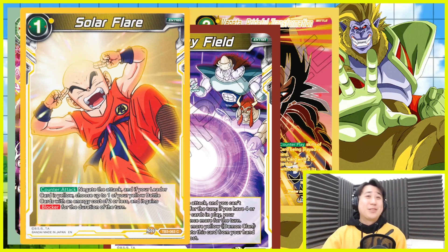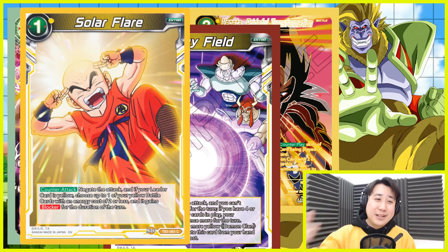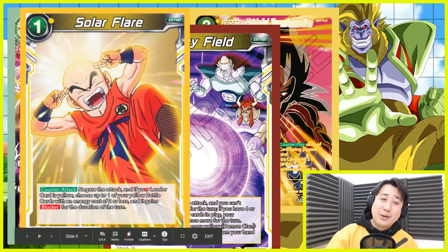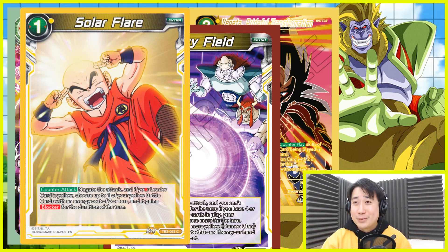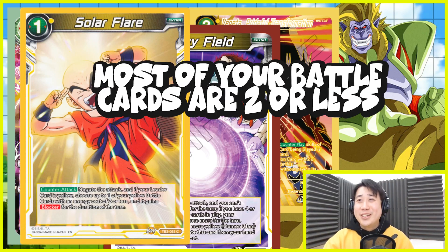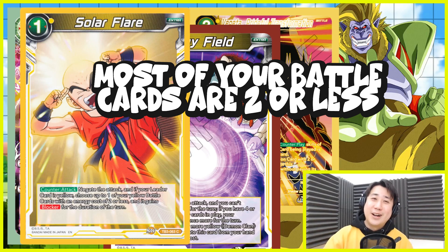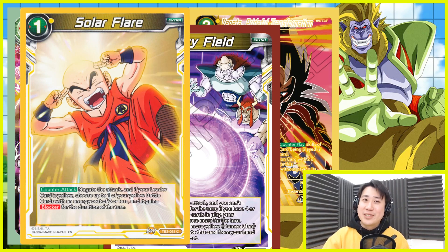We are not going to be playing Nimbus - we have something even better: Solar Flare. That is my tech choice. When it comes to Solar Flare counter-attack, negate the attack. If your leader card is yellow, choose up to one of your yellow battle cards with energy two or less - it gains Blocker for the turn. So your Roshi, Tatoto, because every single card is a yellow Demon Clan yellow battle card two or less - they are going to be blocker. So you negate one attack and then gain a blocker just like that.